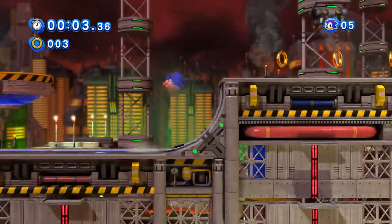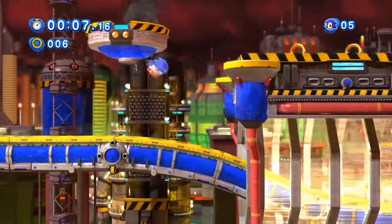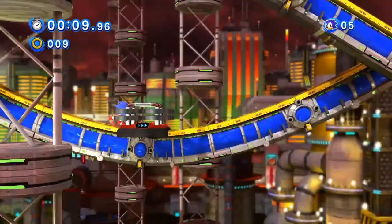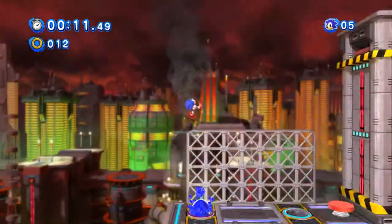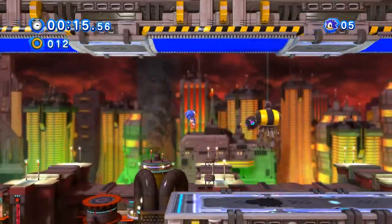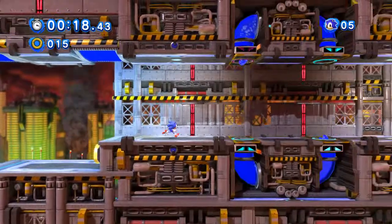Something I should mention though, is that I forgot to talk about at the end of last episode. The reason why Tails said that Green Hill Zone didn't look familiar to him is basically because he didn't make his debut in the Sonic series until Sonic the Hedgehog 2, which is where this level is from. This is not Sonic the Hedgehog 2 — this is Sonic Generations.